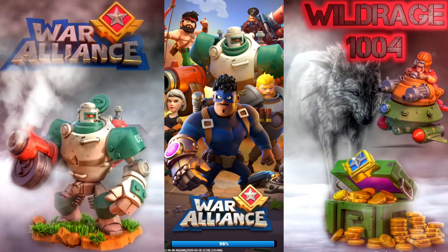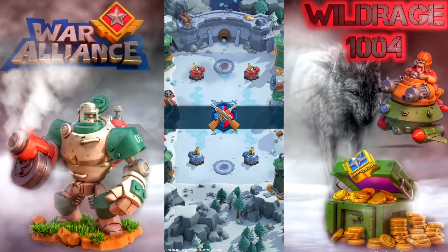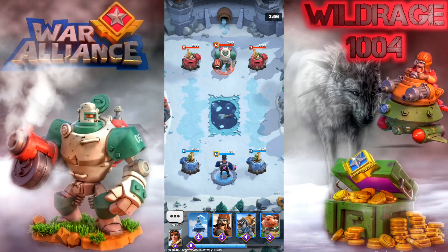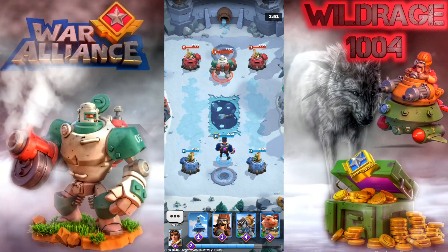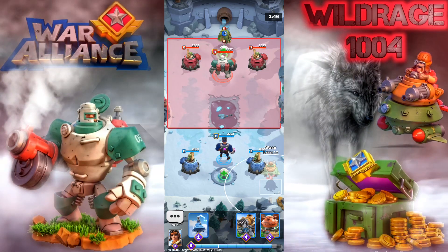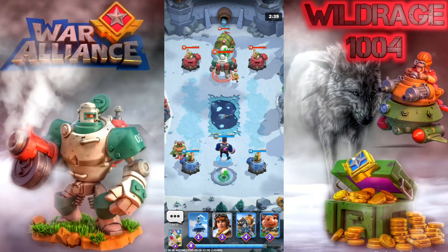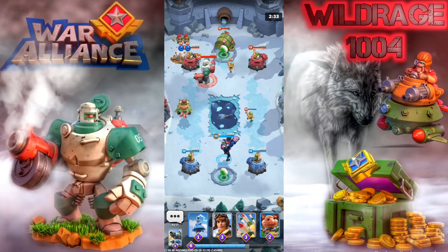We're hopping into battle — we're playing Mad Queen. This isn't my favorite starting hand, we don't have much here. Let's put out the Wasp on this side because Volt can take care of those guys coming in there, and we'll get ready with our Drill. Drill coming in right now.